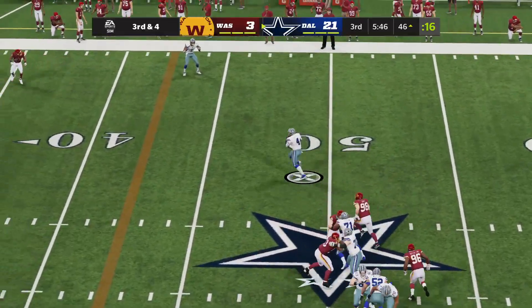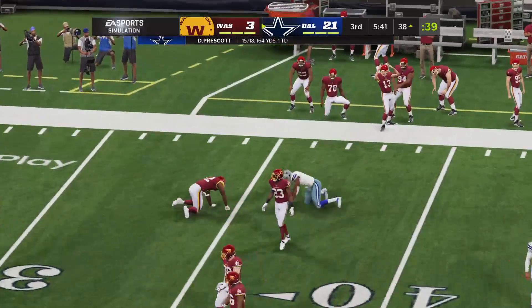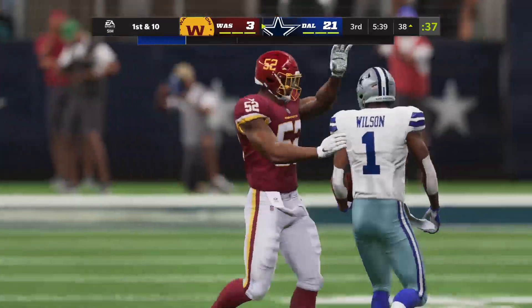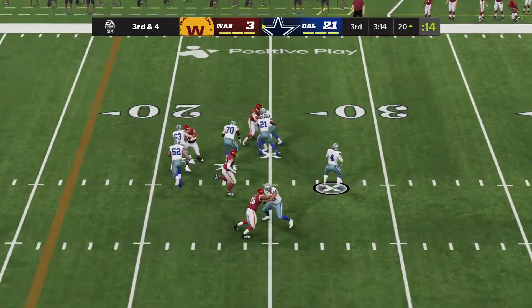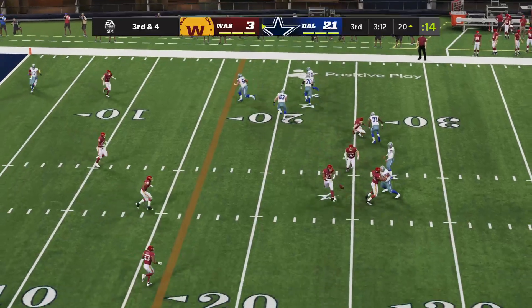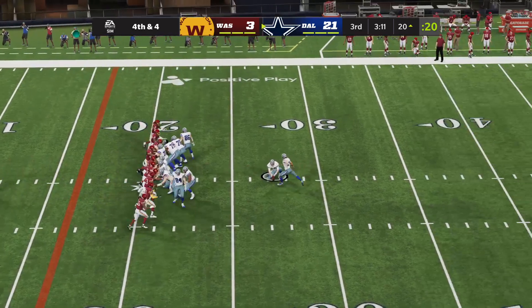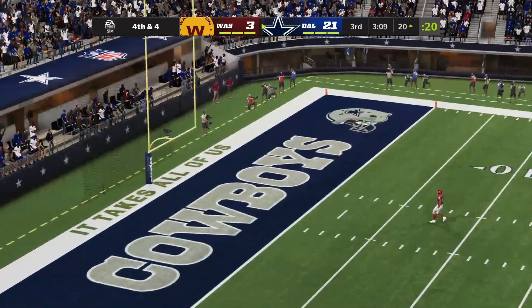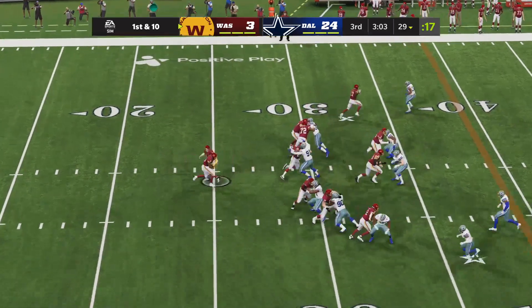Prescott rolls out and throws to Cedric Wilson — he could have easily walked for a first down himself. On third and four from the Washington 20, Prescott throws an ugly duck of a pass that could have been intercepted and taken for a pick six. It falls incomplete. Dallas settles for a field goal, and it's 24 to three.